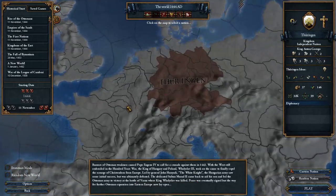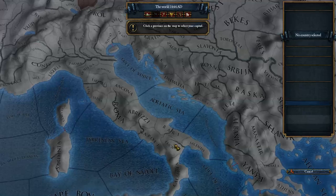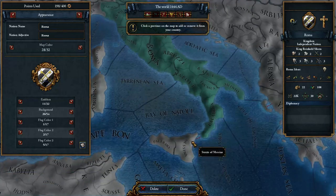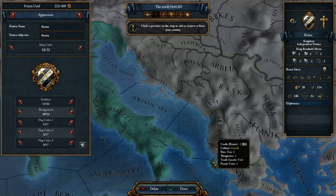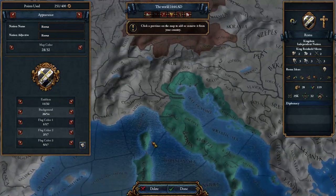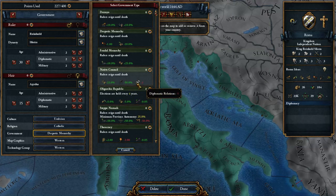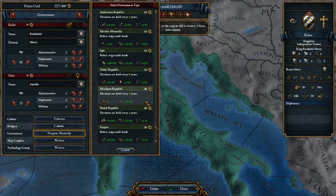Then we went from our militaristic setup to a more trade-focused one. Let's try more of a Venetian type — let me put our capital around Rome, spend some time getting some land around here, take some of these islands, and pick a few more. We might change from monarchy to a republic, since as a republic you'll probably be focusing on trade.